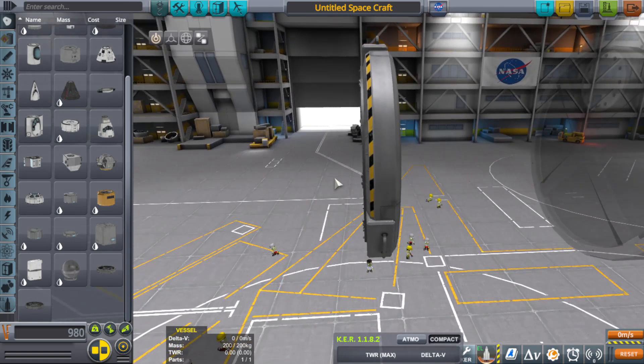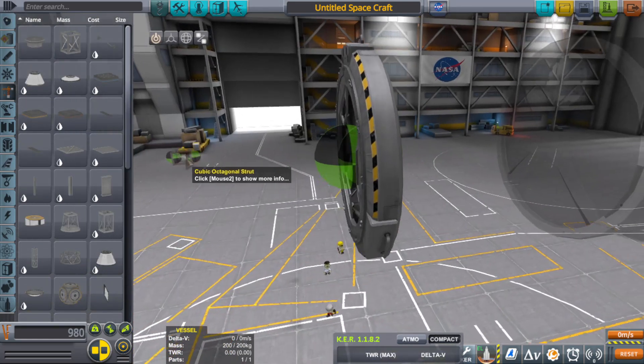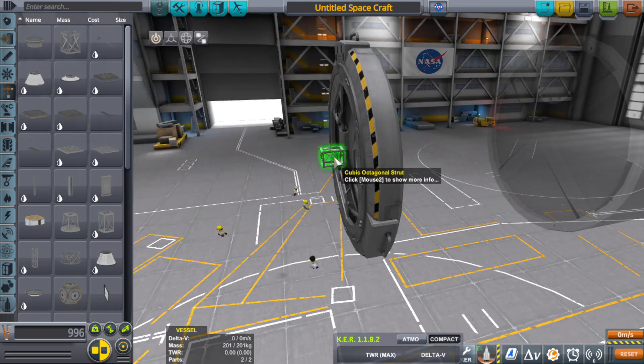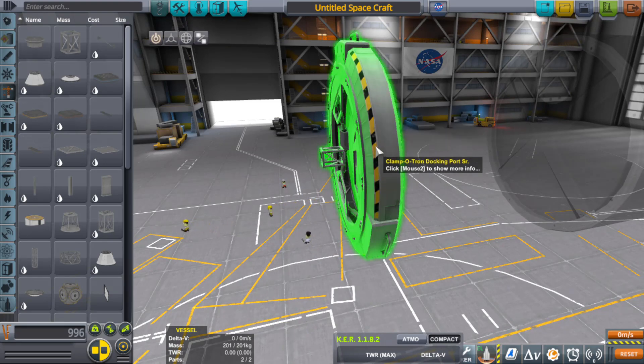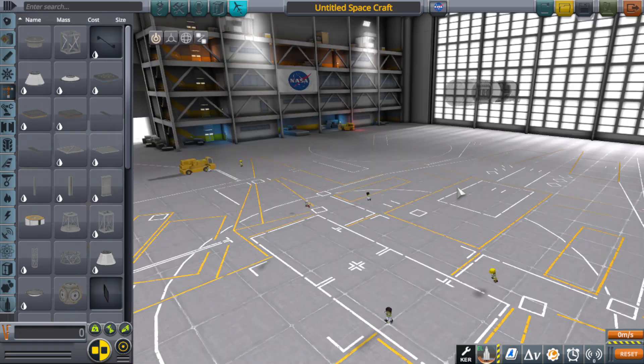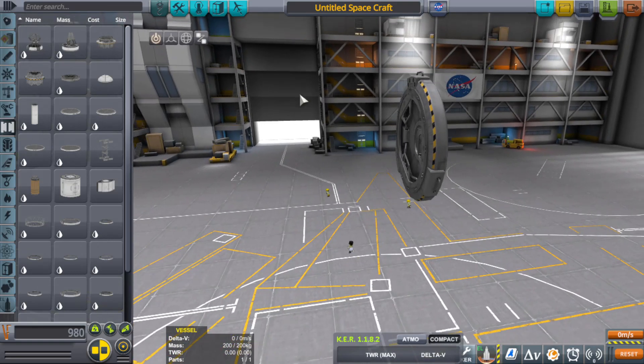So what ends up happening is that it gets clipped into itself. Like I said, I've been notified this has recently been fixed, but if you're having problems this is why. I suggest using a small cubic octagonal strut — it's very very small so that the Kraken will ignore it if and when you release whatever you're building out into the world. If it does get noticed it'll just blow it up harmlessly, nothing else will get hurt. This is how you construct your craft file so that when it comes out of the factory it comes out the right way.